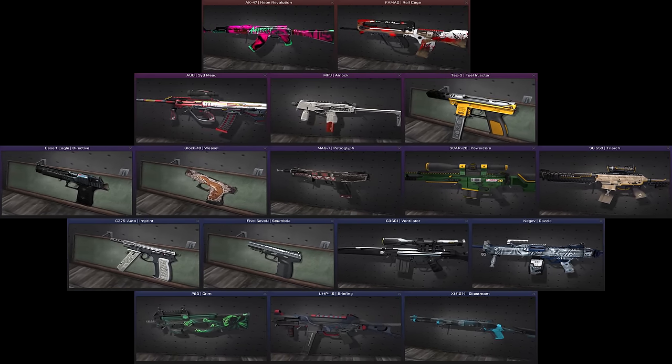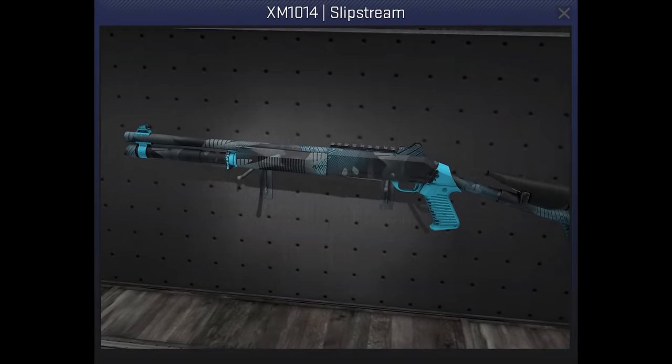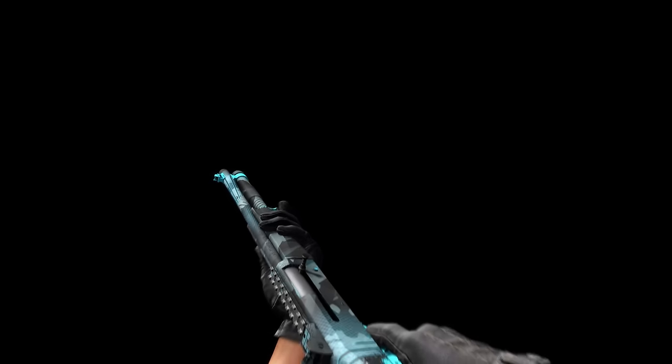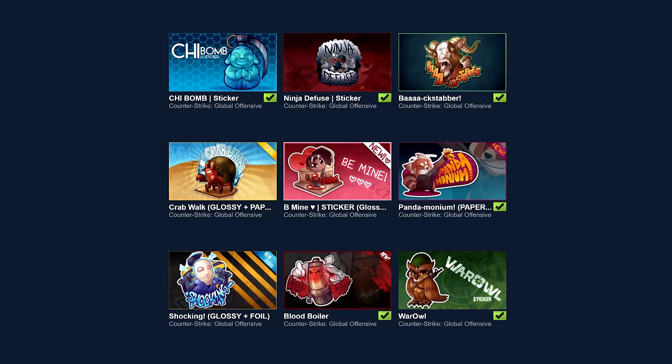Click on the weapon skin you'd like to know more about. I've done a little bit of research into each of them for this video, so I'm not just saying here's a pink AK or whatever. The XM1014 Slipstream skin was made by Dabes. He named it Torn and it's one of 10 that he has made for that collection. Every design has a randomised pattern with neat shapes. He has over 330 submissions on the workshop, with this being the first skin to be featured.